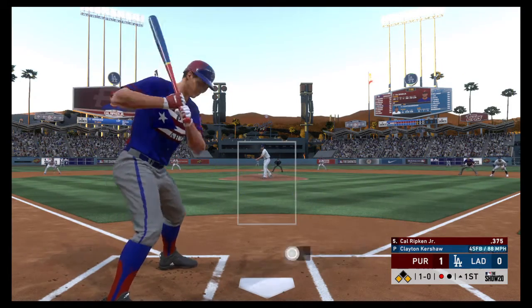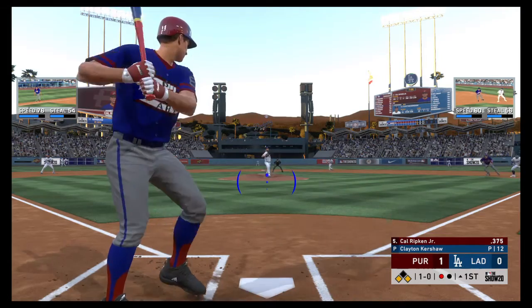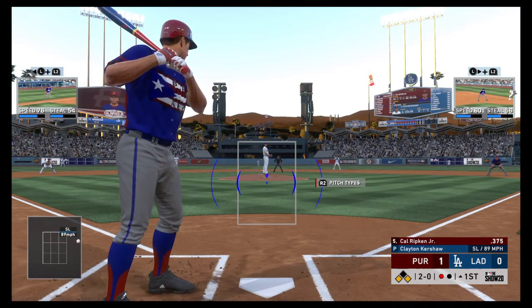At the plate, Cal Ripken. As the first pitch misses to him, it's ball one. This is exactly the situation you drew up from an offensive standpoint. Good pitcher on the mound, but you've got a chance to bury him early in this one. Ripken in front, two balls and no strikes.